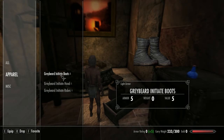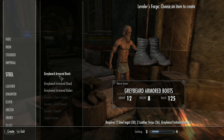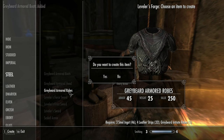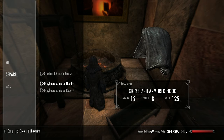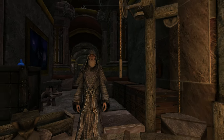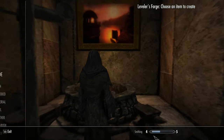We're back with just the initiate boots, hood, and robes. If you want to go the heavy armor route, you'll upgrade through the Steel smithing tree. You need the Steel smithing perk to make the armored boots, hood, and robes. Putting those on — the first-level heavy armor variant of the Graybeard Armored Robes gives you an armor rating of 69. These are in the Steel category because they're slightly better than steel armor.